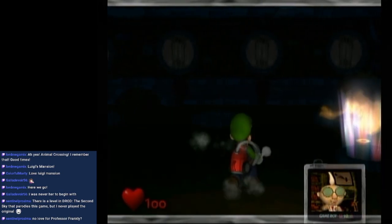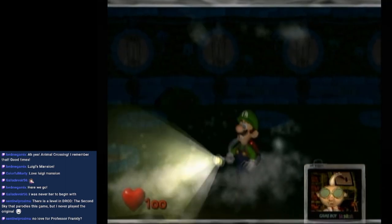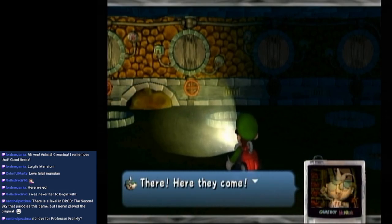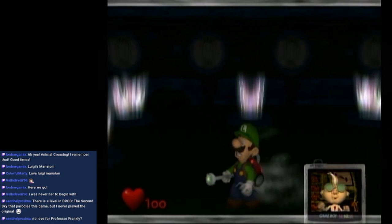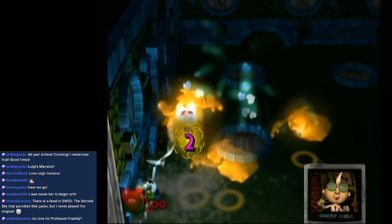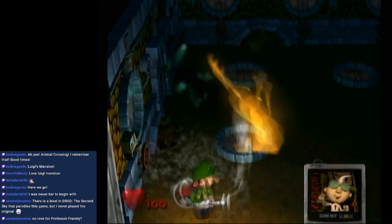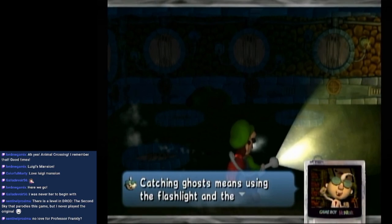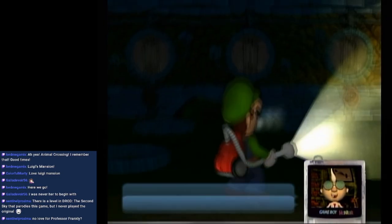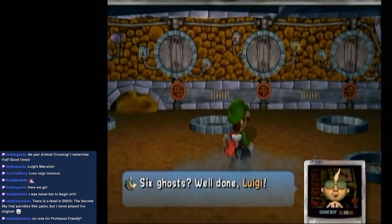You hold the R button, but you pull the control stick multiple times. Ghosts love to hide in their dark places! Here they come! Catching ghosts means using the flashlight and the Poltergust 3000 as a team! Six ghosts? Well done, Luigi! I missed a couple of them, but that's okay.